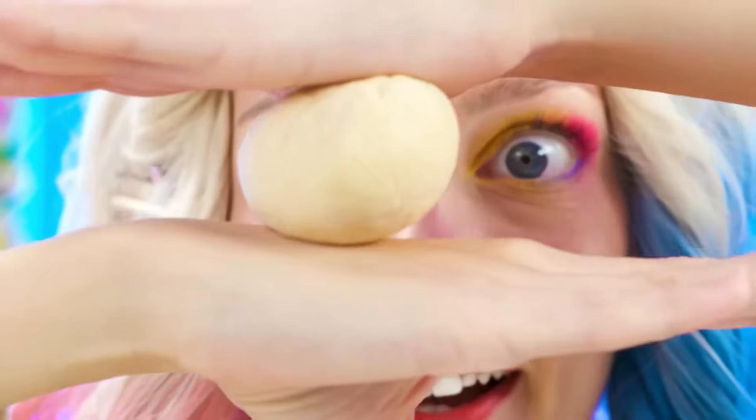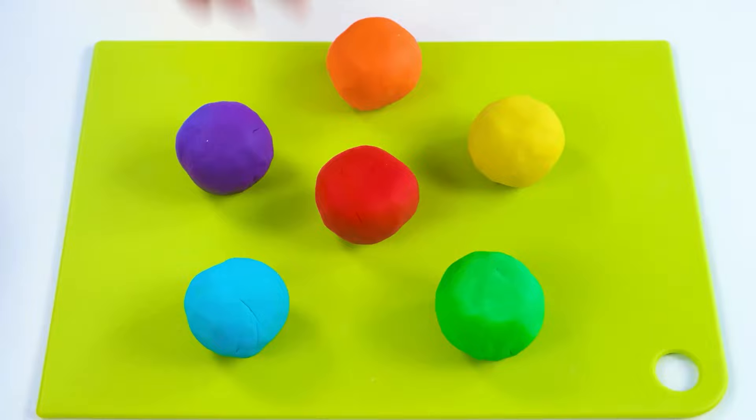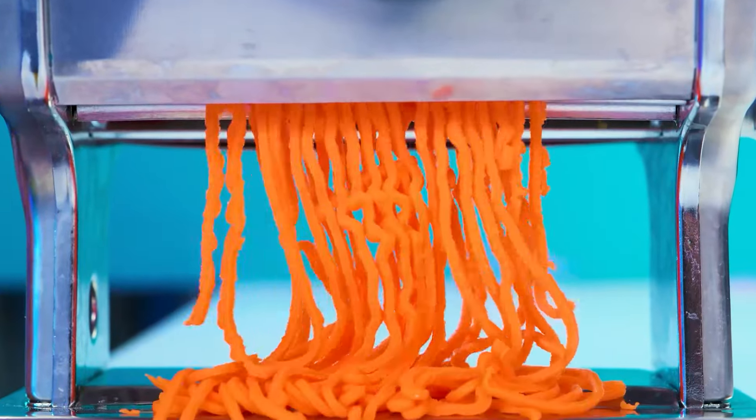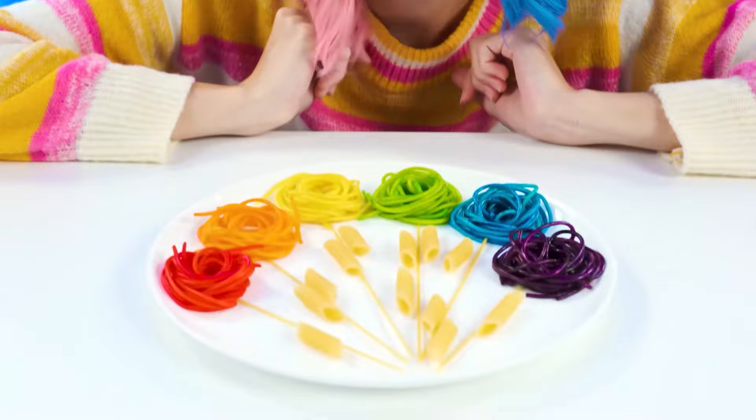When the dough is ready, you need to divide it into small balls and paint each in a certain color. After that, with the help of a special machine, I will cut the dough into the noodles themselves. You just need to carefully scroll the dough into the machine. It turns out very cool and most importantly, original. Everyone will have simple noodles and I will have spaghetti in a form of flour.